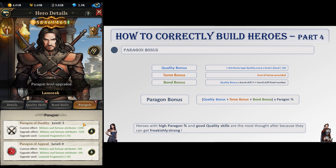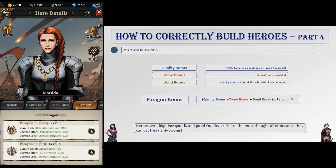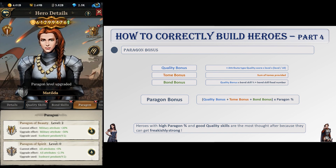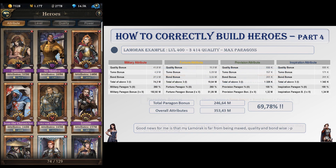Paragon bonus can hugely affect a hero's attributes. Paragon bonus is calculated the following way — updated from the wrong formula I gave you in episodes two and three: you add quality bonus, tomes bonus, and bond bonus of the considered attribute, then multiply it by the paragon percentage bonus of that attribute.